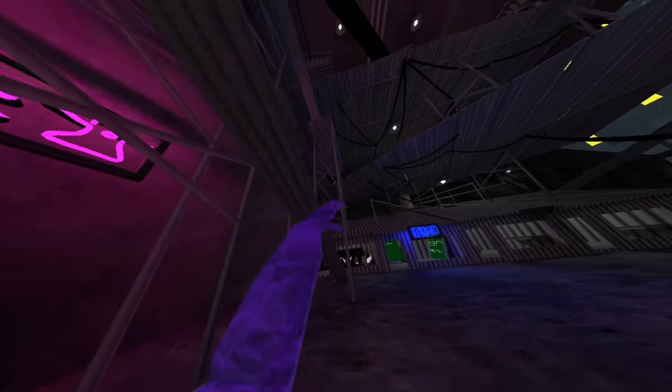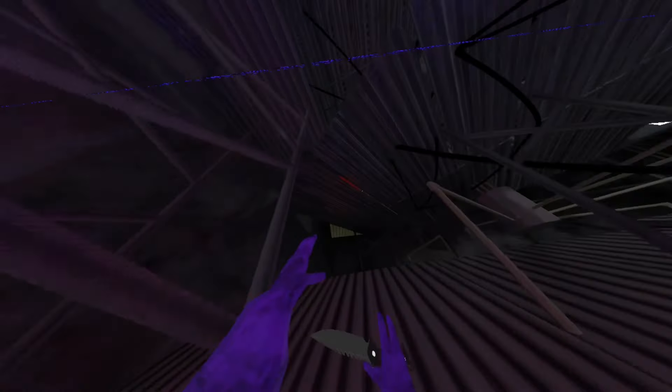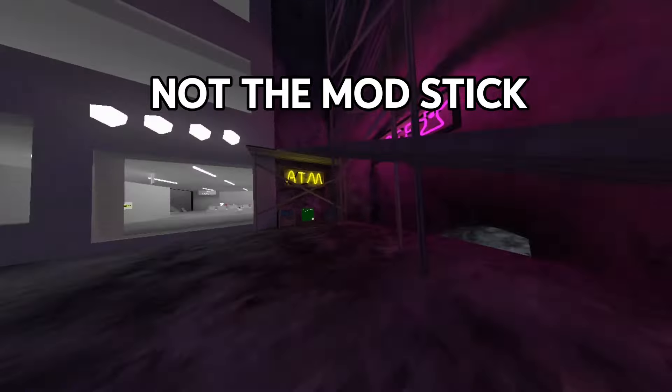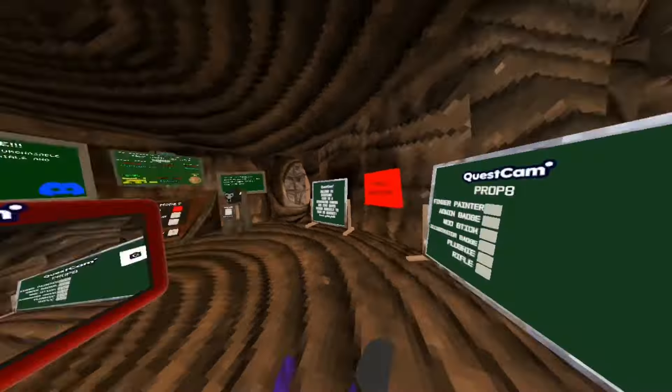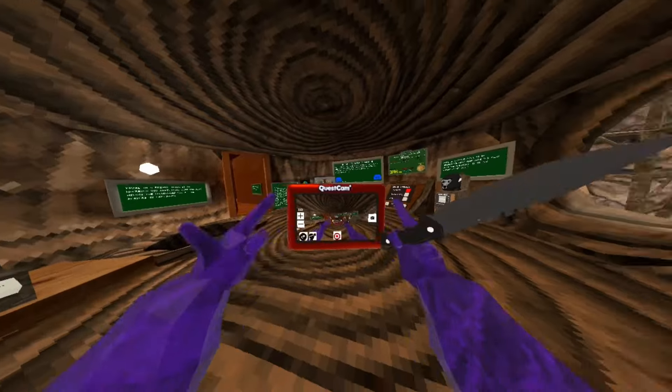Next up we have a VIP room. If you stay enough time in there, you'll get a stick and stuff. Even if you don't spend that much time, you can get literally your own stick right here. Let me just showcase this.